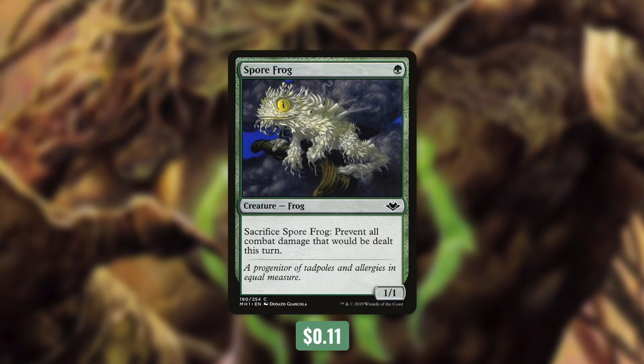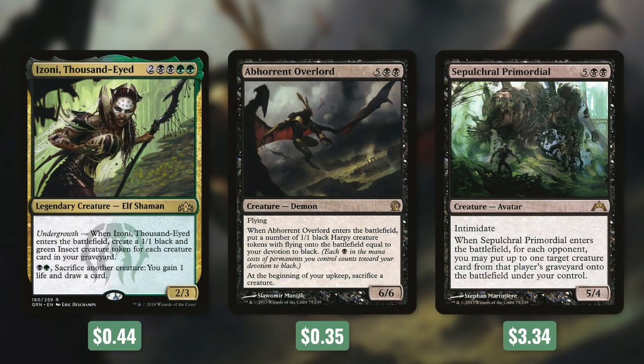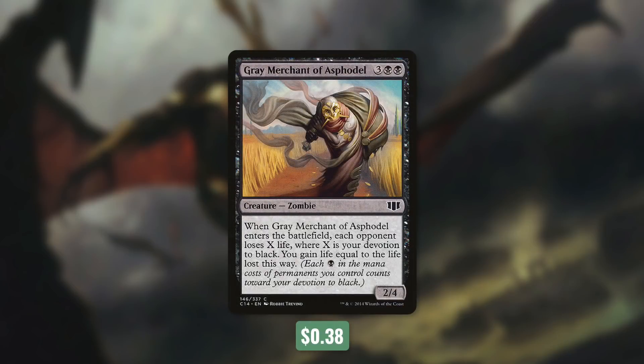Tactic number nine: Here Comes the Boom. How do we actually finish our opponents off? First up, Izoni, Thousand-Eyed has: when it enters the battlefield, create a 1/1 black and green insect creature token for each creature card in your graveyard. By paying black green and sacrificing another creature, we gain one life and draw a card. Abhorrent Overlord can also make a ton of tokens — when it enters, put a number of 1/1 black harpy tokens with flying equal to your devotion to black, and at the beginning of your upkeep sacrifice a creature. Sepulchral Primordial has: when it enters, for each opponent you may put up to one target creature card from that player's graveyard onto the battlefield under your control — if we can keep getting this effect, we take over the game quickly. Perhaps the deadliest ETB comes from Gray Merchant of Asphodel (Gary) — when Gary enters, each opponent loses X life where X is your devotion to black, and you gain life equal to the life lost. This can drain opponents very quickly.